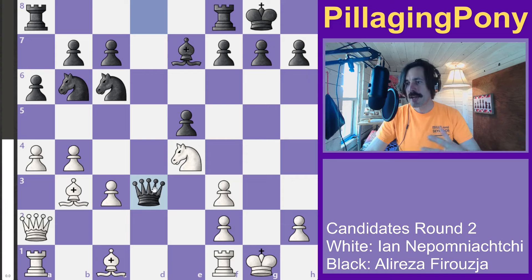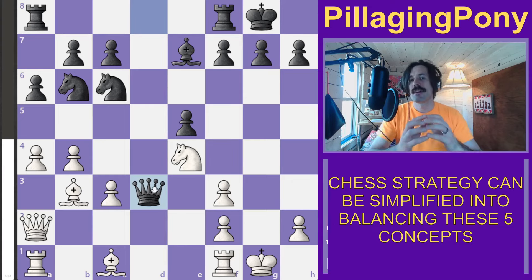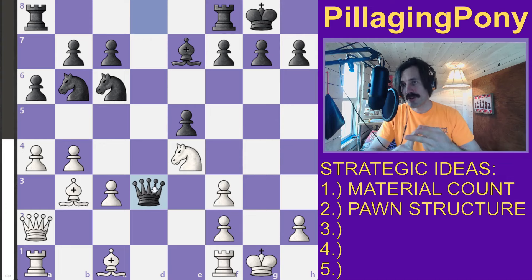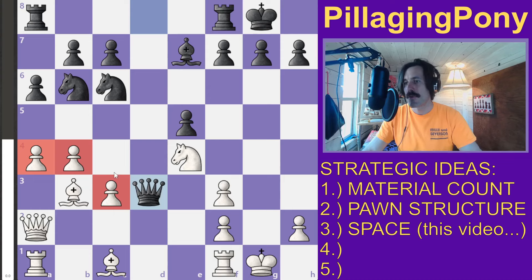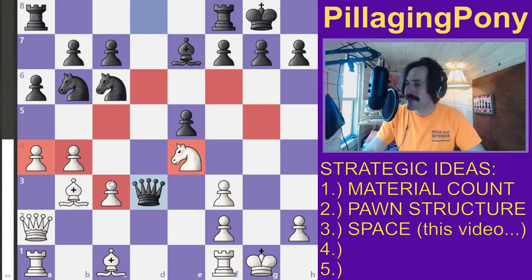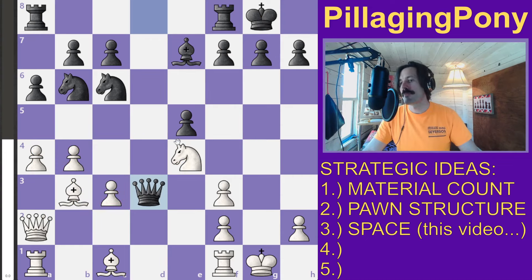Black first creates isolated doubled pawns and then grabs the pawn — up a pawn with a better pawn structure. That's two of the five key strategic ideas in chess: material advantage and pawn structure. Black has both, but white potentially has the other three: space, piece activity, and king safety. White has more space.